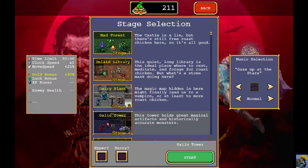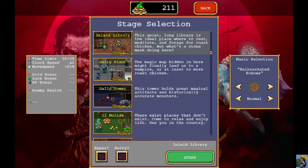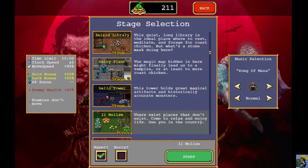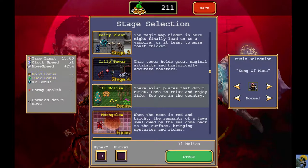We'll try it, just because he has a Cross and we need to play this character anyway. The Cross is gonna be really, really good for something like the Inlaid Library. But I could also try one of these Bonus Levels. On Hyper, the enemy health goes way up. On Hurry, it just goes double clock speed, so I'd have seven and a half minutes instead of fifteen.